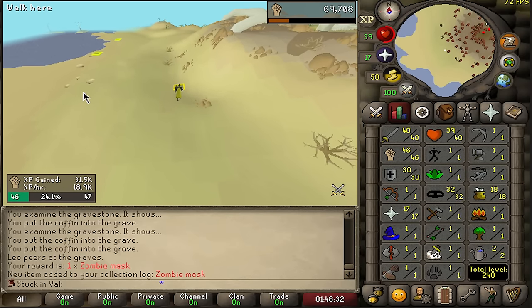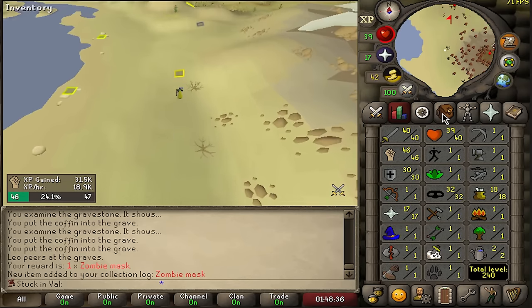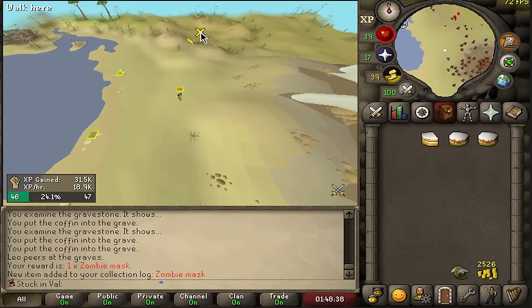I rotate between hill giants, do those for a bit, then crabs whenever I'm doing something AFK. That's my loop at the moment, and for some reason it's really enjoyable.